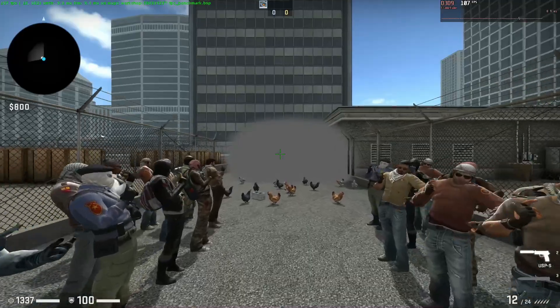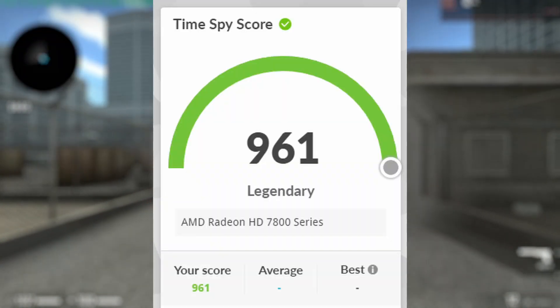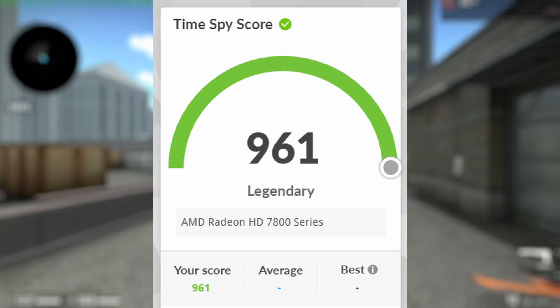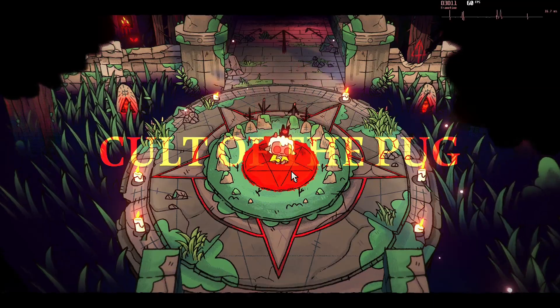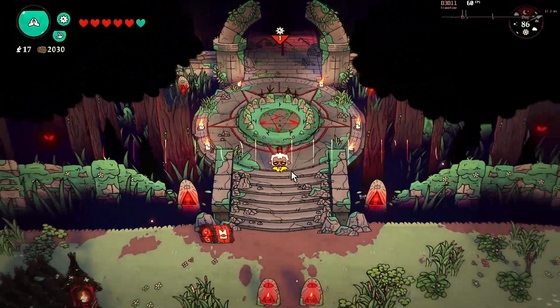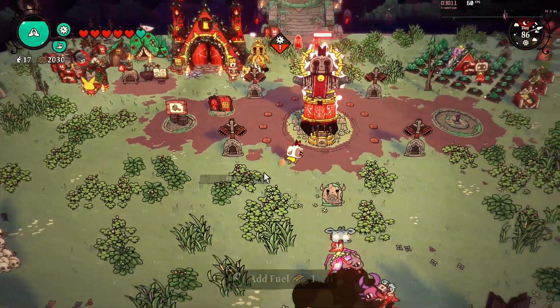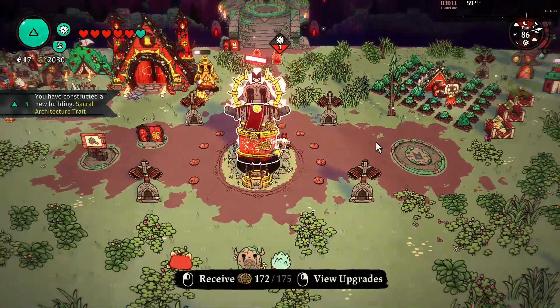Most 3DMark benchmarks won't run either. I only got 961 in Timespy, which is less than half the score of a 1050 Ti. But I think I was the first person to actually run this test on the 7850, so it still counts as legendary. I did find some games that ran well though. As a general rule, indies like Cult of the Lamb ran great — 1080p Ultra is 60fps and no problem, even in a busy settlement. Though Lamb is a standout in optimisation, so it's not particularly surprising it runs so well here.